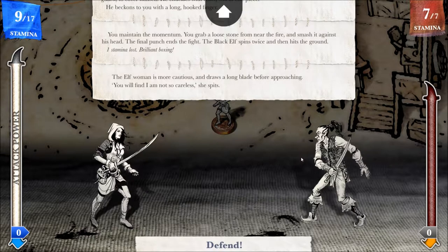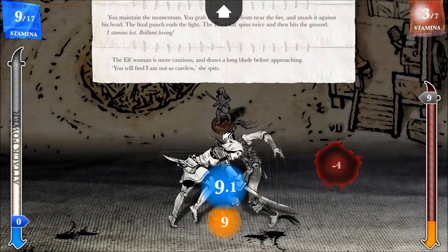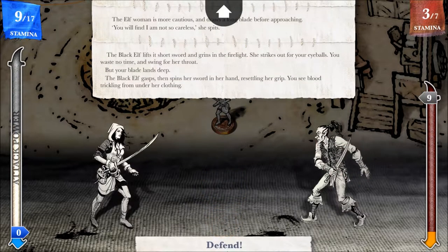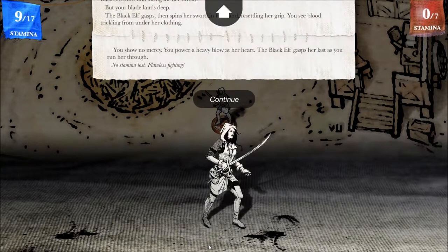I'm gonna fight them all now? She's got a lot more stamina than he did. The elf woman is more cautious and draws a long blade before approaching. 'You will find I am not so careless,' she spits. 9.1 versus her 9 — that was perfect, couldn't have been a better result. The black elf lifts her short sword and grins in the firelight. She strikes out for your eyeballs. You waste no time and swing for her throat, but your blade lands deep. The black elf gasps, then spins her sword in her hand, resettling her grip. You see blood trickling from under her clothing. You power a heavy blow at her heart. The black elf gasps her last as you run her through. No stamina loss — flawless fighting. Well, that was unexpected — I'm not gonna be able to trade with them, am I? I need food!